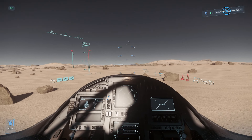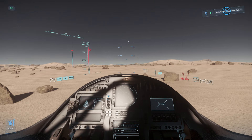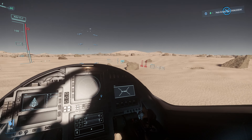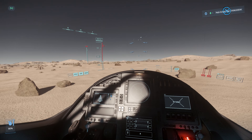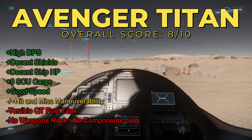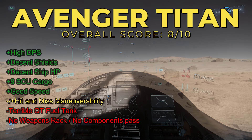Getting into the cockpit and the rating: you have a great amount of DPS with fantastic weapons, a good amount of shield for a starter ship, a decent health pool, good cargo at 8, and fantastic speed given the new operating modes. On the downside, your quantum fuel is trash, your maneuverability is not the best, and your price point is kind of high given there's no components pass, no gold standard pass, and you're missing functionality that ships like the Nomad, Cutter, and C8X Pisces have — like weapon racks and physicalized inventory. So this ship gets an 8 out of 10. It needs that components pass, and the biggest negative is the quantum fuel tank.